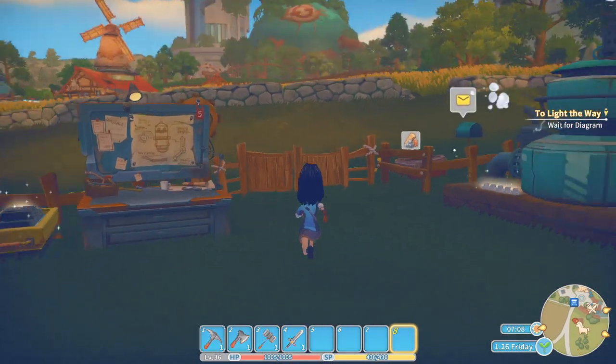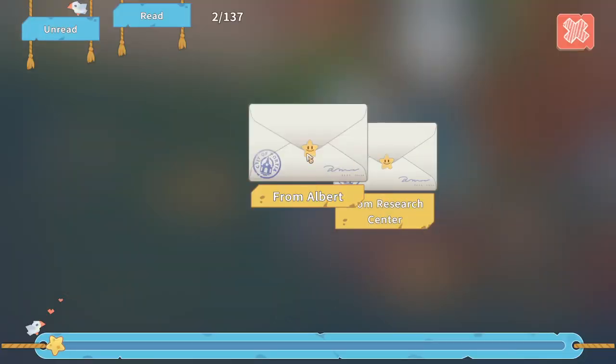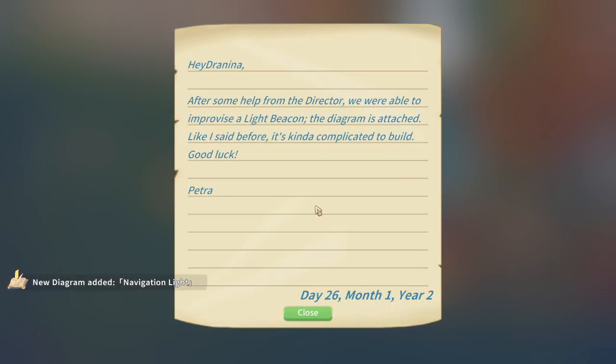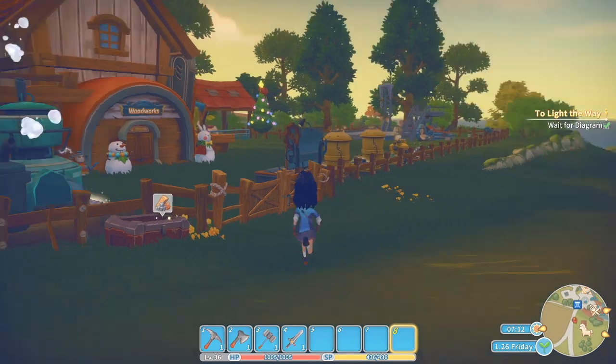It might be in our mailbox? I don't think so because normally it would have an exclamation mark. From Elba: the builder just has to be posted and will continue to post commissions for construction materials on the harbour in a common skill for the duration of this project — please take a look when you have the time. But I'm more interested in the navigation light. After some help from the director, we were able to improvise our light beacon. It's kinda complicated to build, but I think we can handle that.